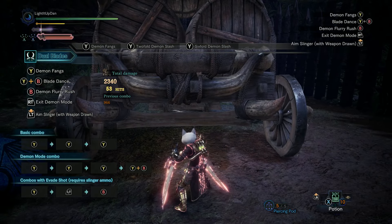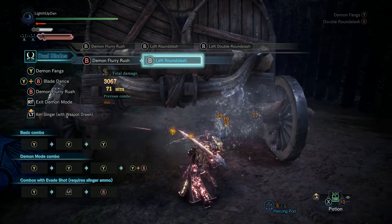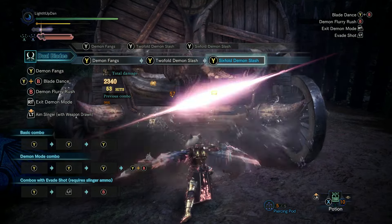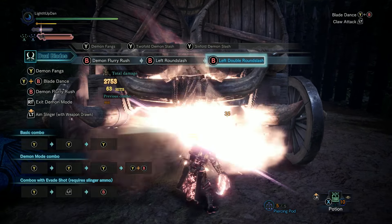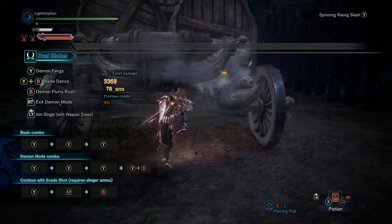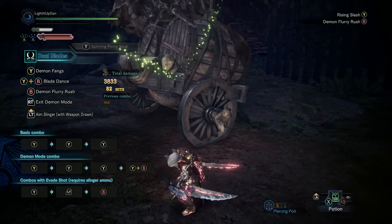Whilst in Demon Mode, your stamina will continuously decrease, making way for your impending dash juice addiction. In Demon Mode, all of your attacks are transformed to be more powerful, quicker hitting, and increase the number of total hits. Your regular Y combo becomes a deadly attack with incredible burst. Your B combo allows for even better repositioning, and can be chained into a unique Clutch Claw attack which does an instant tenderize, even though the Dual Blades normally requires two Clutch Claw attacks to tenderize a part. It's also a very high damage attack, so this is a fantastic opener to initiate your combo against the monster.